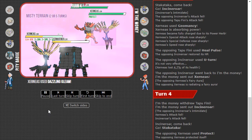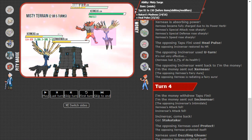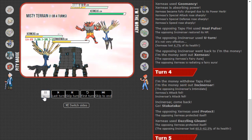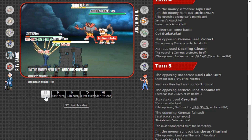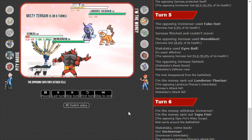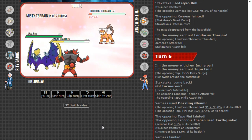Gyro Ball comes out — I chip the Incineroar, I go my own Incineroar and Geomancy because I don't think my opponent is going to Haze this turn if they've seen me click Gleam twice. Whimsicott comes out for my opponent and a U-turn — now I'm in a super favorable position because Whimsicott gets knocked out by plus-two Gleam. Even if they Hazed it wasn't the end of the world — I could have clicked Gleam, or Fake Out, or even Moonblast into the Whimsicott slot. I gleam and Landorus reveals itself — all I have to do is Gleam, get a knockout, then go Incineroar so I don't lose Stakataka.